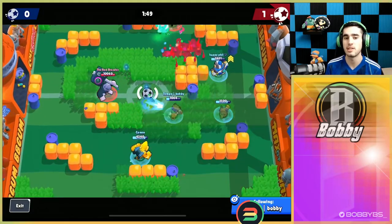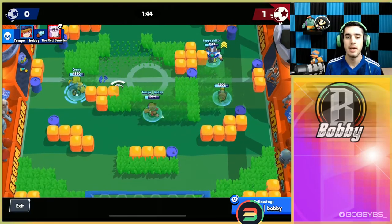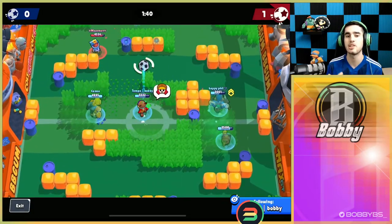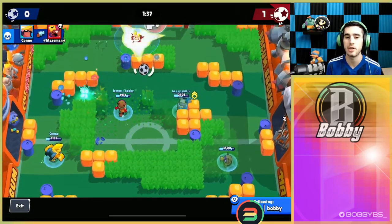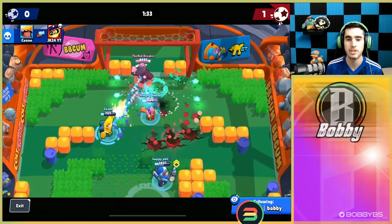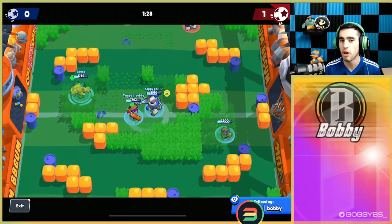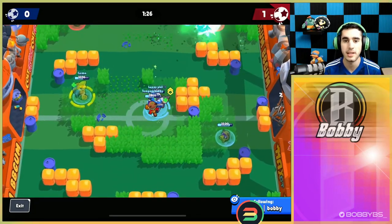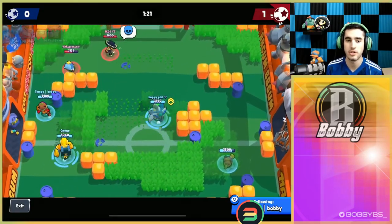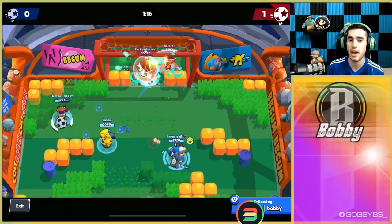Having a turret on the map at all times is a constant threat. For example, Poco would have to hit it four times without me healing it, and Frank would have to hit it three times. Even when they're shooting at it, it takes a lot of shots and they soak a lot of damage, especially if I'm just standing there healing the turret which also hits them — it's a really good combination. Kano is going to get that kill with his stun mines and break those walls.